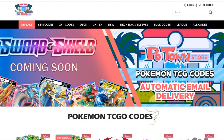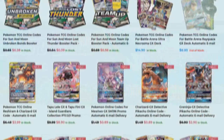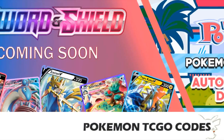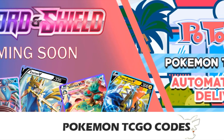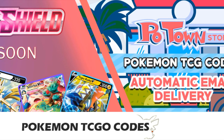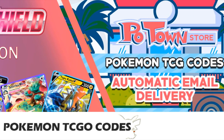This video is sponsored by PoketownStore.com, the place for all your Pokémon TCG Online needs. The new Sword and Shield Online Booster Packs are also available, so definitely check them out! PoketownStore.com. Also, if you use the coupon code ZAPDOSETCG you get 5% off your next order! How amazing is that? Check it out!